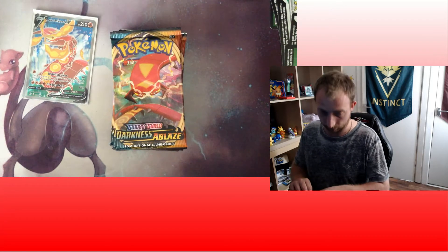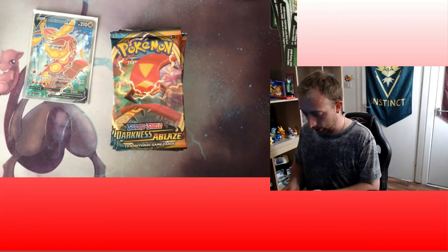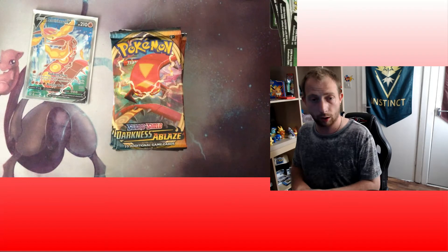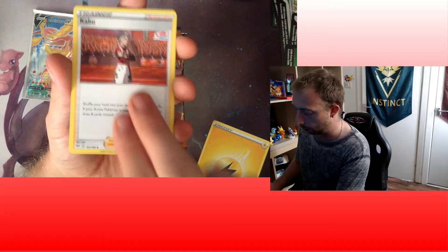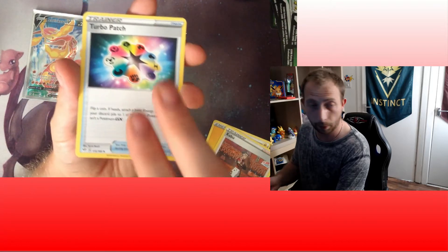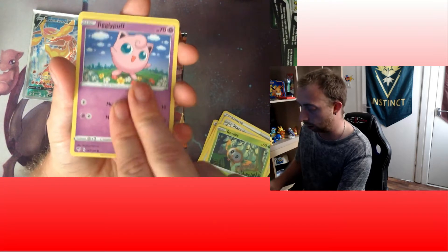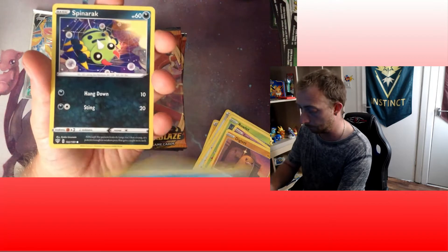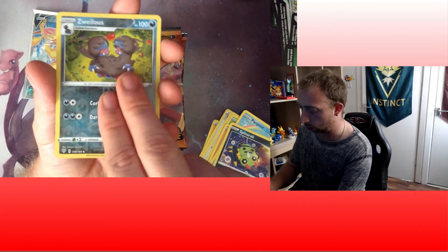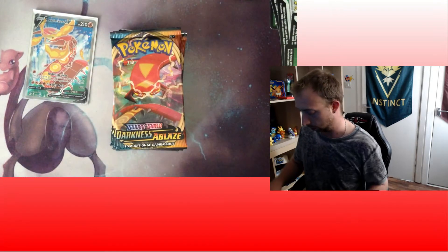White again! Is this going to be the elusive Charizard V-Max? Electric Energy, Kabu, Turbo Patch - going to see a lot of play - Stantler, Rowlet, Jigglypuff, Diglett, Pamper, Spinarak, Zwellos Reverse, and an Arctozolt. So at the moment, just the one V from that white code.